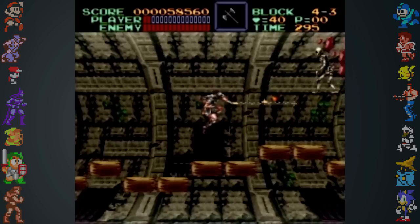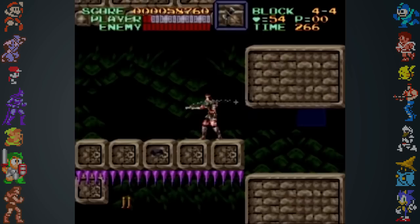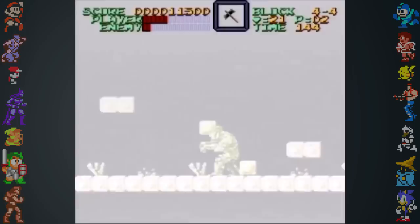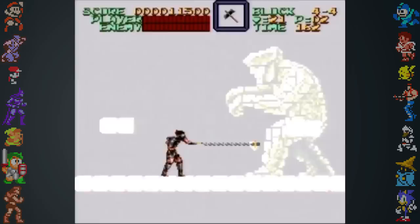Mode 7 was not without its limitations, however, the largest being that the effects could only be applied to background images and not sprites. In Super Castlevania, the developers got around this issue when rendering the boss Coronaut. Coronaut was instead loaded in as a background image to give him the scaling and twisting effects. Notice how the fight takes place in front of a black screen, or no background, and how he passes behind the block platforms on the edges of the screen.